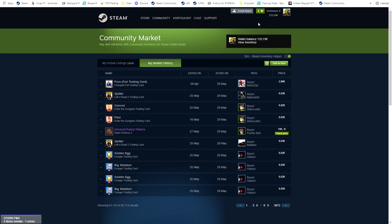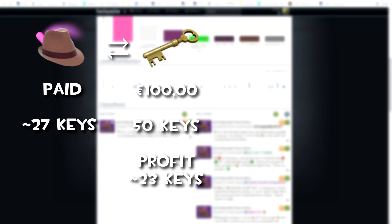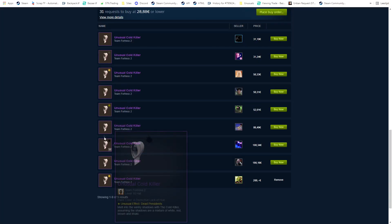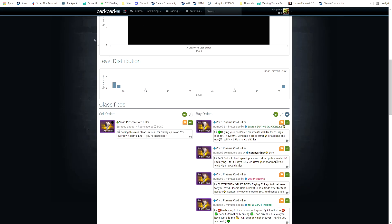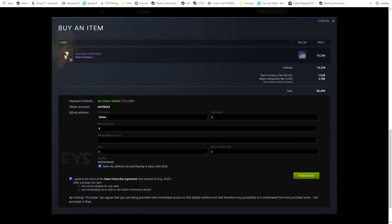In this next trade I actually managed to sell my Fedora with Circling Hearts on the Steam Community Market for 50 keys, which is like 6 keys above the next seller — that's good. And you won't believe it, I actually buy another Vivid Plasma Cold Killer from the Steam Community Market for 43 keys this time, which is still under buy orders which are around 51 keys.